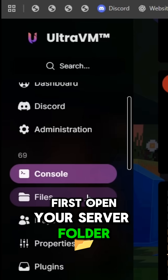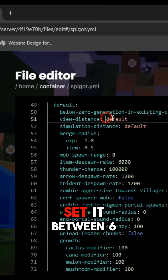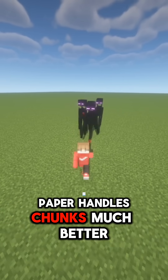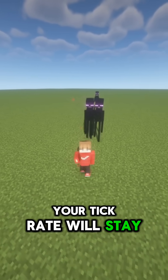First, open your server folder, then go inside the spigot.yml file. Scroll down till you see view distance and set it between 6 and 8 — that's the sweet spot. Paper handles chunks much better than vanilla, so going above 8 just wastes RAM and CPU power. Keep it low and your tick rate will stay buttery smooth.